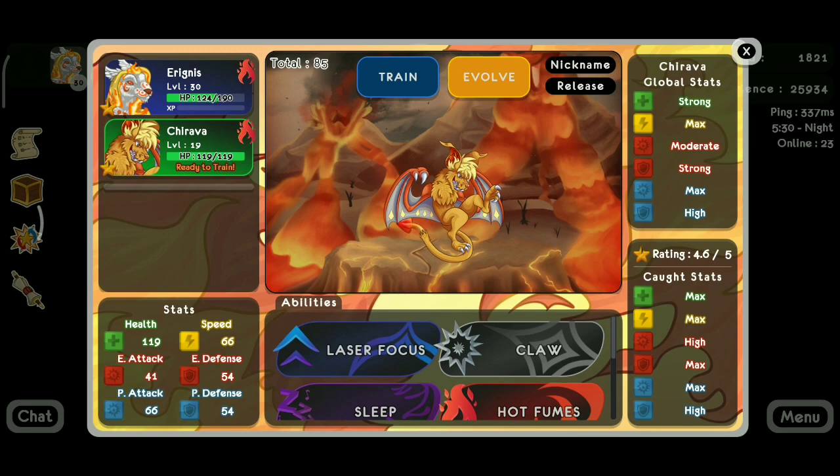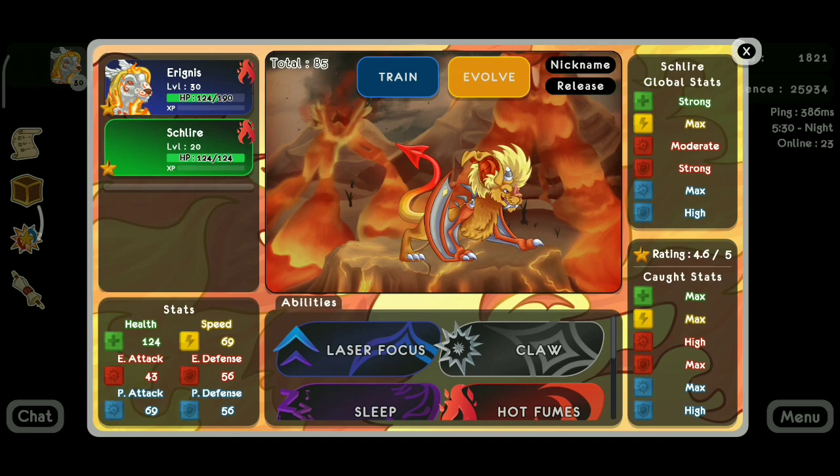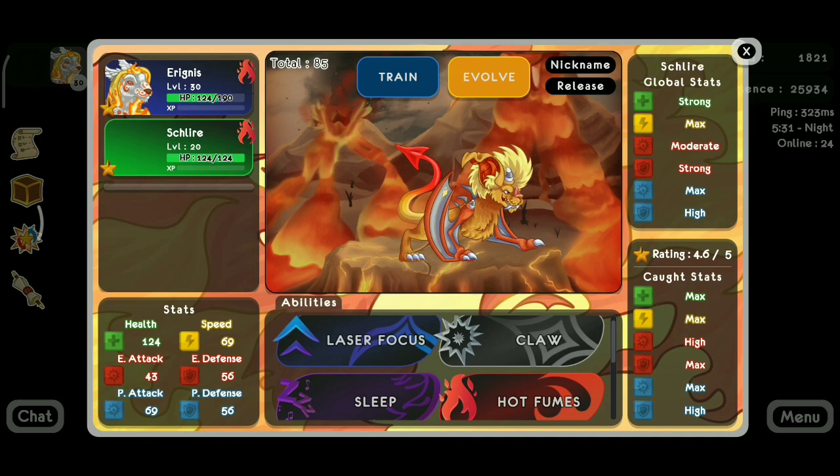Okay, so here is Archiro trained to level 20 — and boom, here we go guys, Archiro is level 20 now! He looks like a lion-ish, dragon-ish demon — like some animal. He has the face of a tiger, or face of a leopard I guess, with the hair of a lion, wings of a dragon, and the tail of the devil.